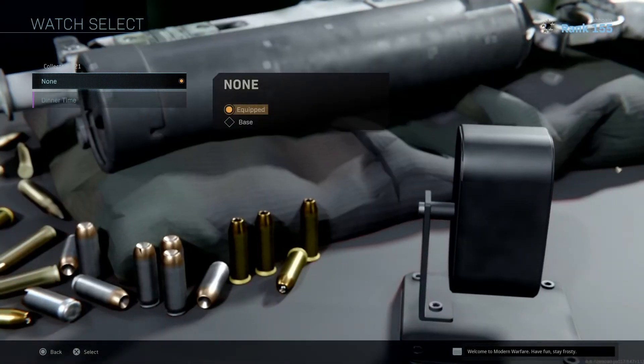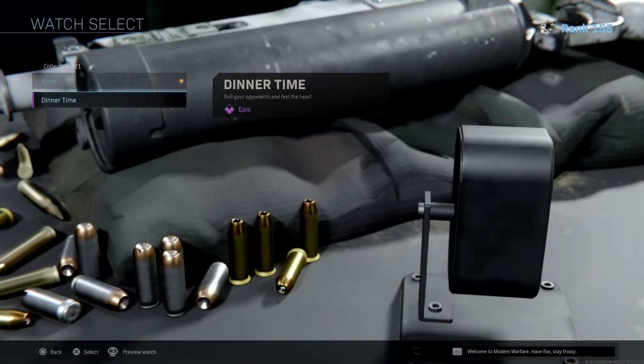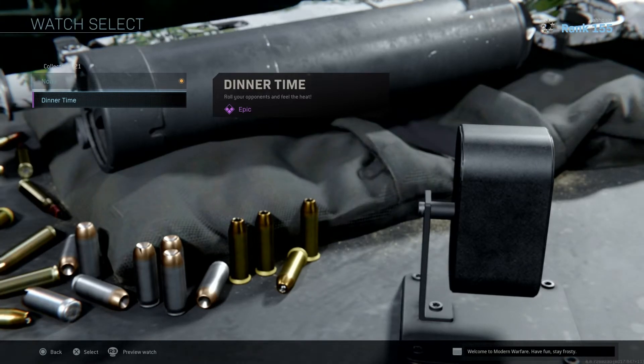So this is what you do. Go to weapons, watch selection, and this is where you see all your different watches that you have in-game.